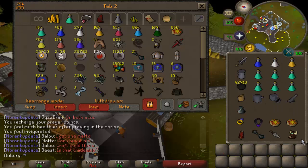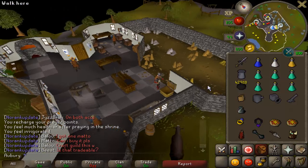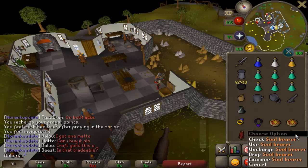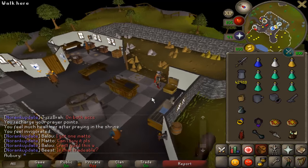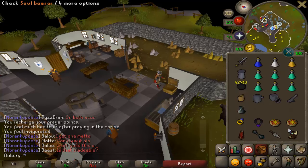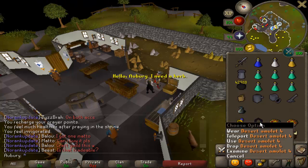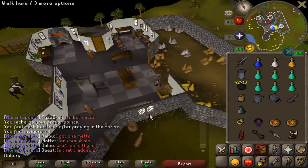I just obtained the Soul Bearer and I'm going to do my Fire Giants task right now since that's what I have, and I should get a few heads on that. Look at all the stuff I have in my inventory now for Slayer — there are so many passive effect items: Bone Crusher, Soul Bearer, Holy Wrench, Herb Sack, Gem Bag, Max Cape for teleports, Slayer Ring for teleports, Ava's device to recharge. Jesus, so many passive items slowly building up over time.